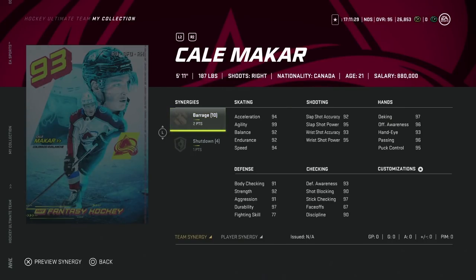Then we've got the 93 Kael McCarr — 2 to Barrage and 1 to Shutdown. If you were trying to activate Barrage, this is a great card. Even though he is smaller, he's got that 94 body checking with Shutdown before any other team-based synergy, and his speed is almost max. Always going to have value even if he's only 5'11". An incredible card, and next month he's going to be almost perfect. Free-to-play players, you should have all four of these cards — the Besser, the McCarr, Stone, and Couturier. You upgrade them at your own time. Everyone should have a card like Kael McCarr on their back end, because being able to break the puck out fast or being able to get back is really valuable.